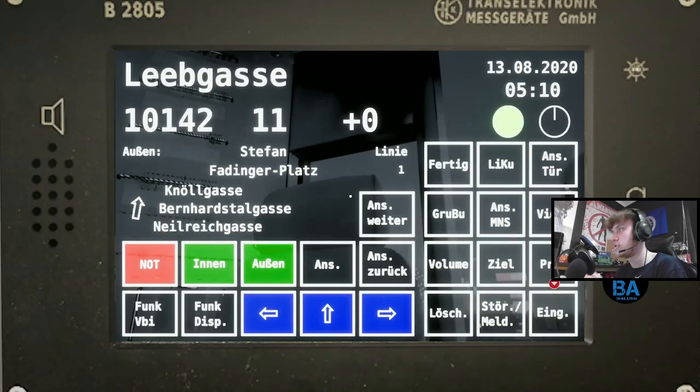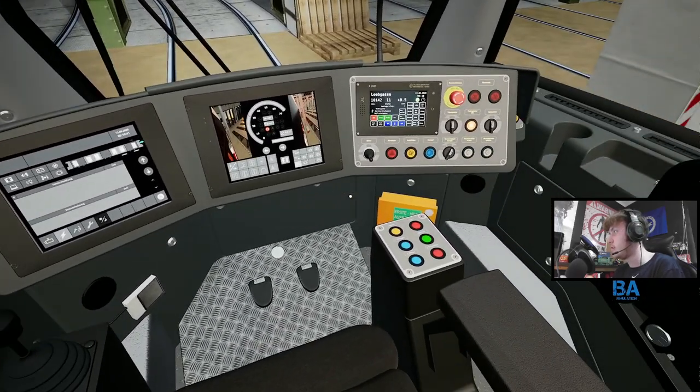You can see 'plus zero' just above there - that means we're on time. If it was minus one, that means you're a minute early; minus 2.5 means two and a half minutes early. If it's plus one or plus one and a half, it means you're a minute or a minute and a half late. We're now 30 seconds late, so let's get going.